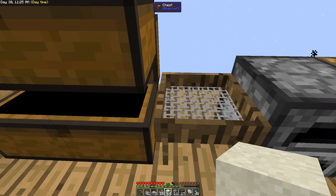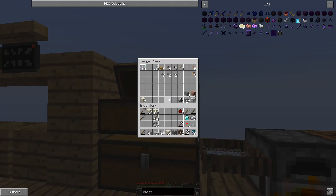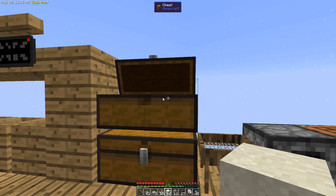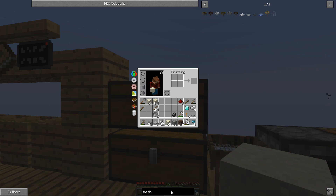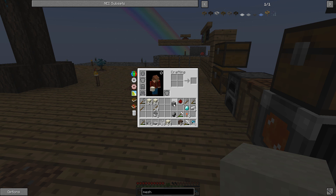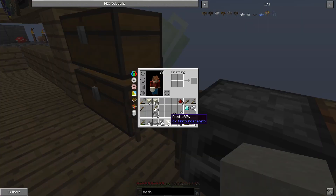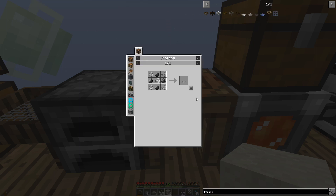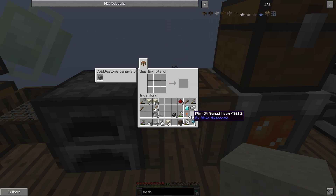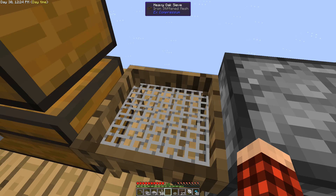We need a flint stiffened mesh. I thought I had one but I don't — that's okay, we can make one quickly. A flint stiffened mesh needs four pieces of flint, and we can just use some gravel to get that. Let's go ahead and do that — we get some flint. We also have some string. Let's make a flint stiffened mesh like so... and then I notice I actually had one in my inventory already. Oh my goodness. If we shift-click we can get the old one back.